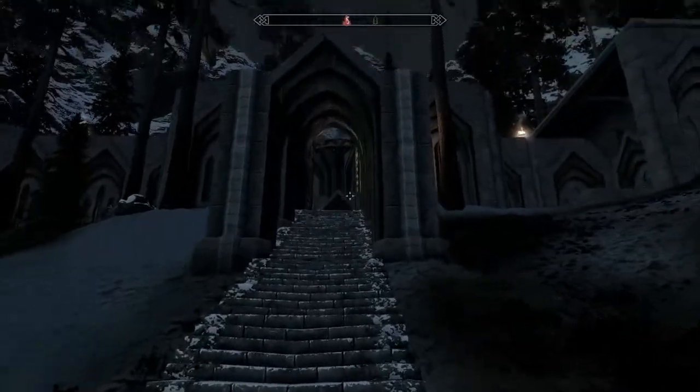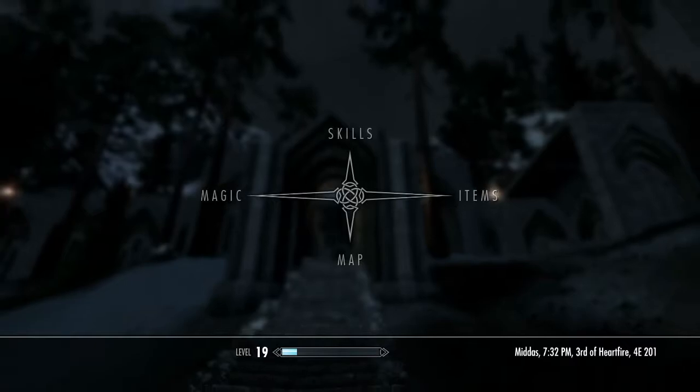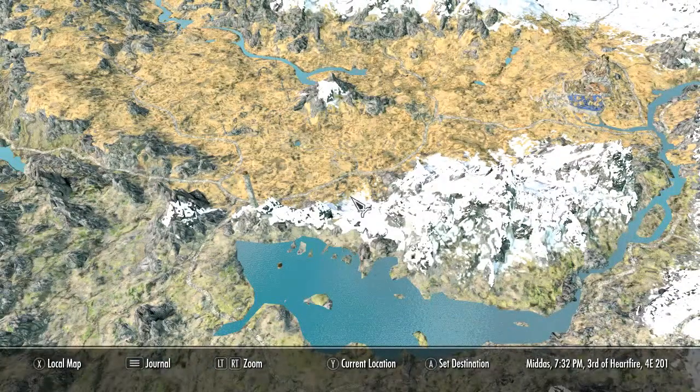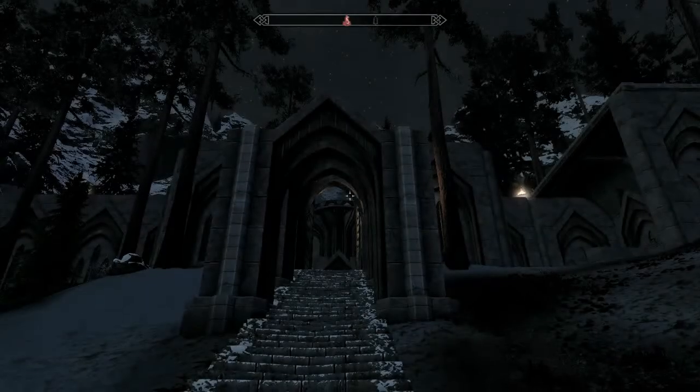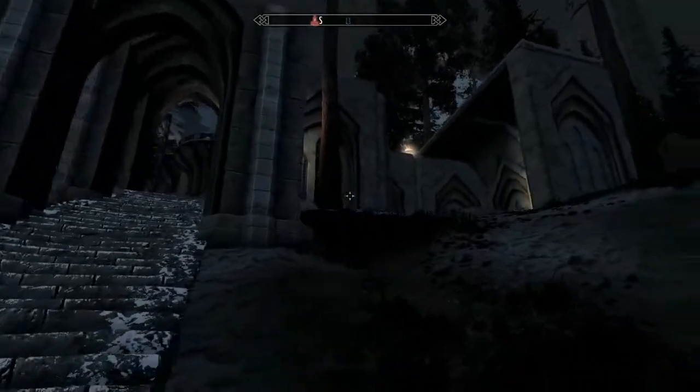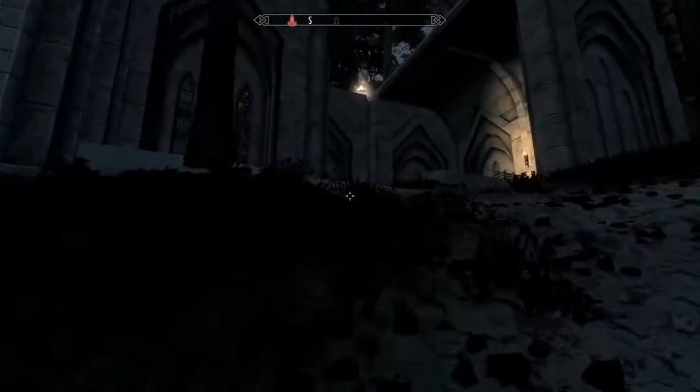So we are located right here. You have North Brittalshin Pass — it's right beside it. And over here you have Whiterun, so it's directly on the road. You just follow the road right there and boom, that's where we are.